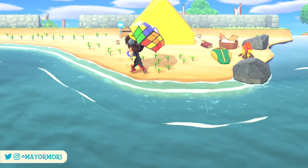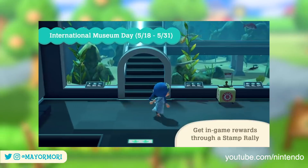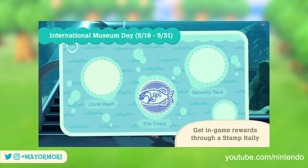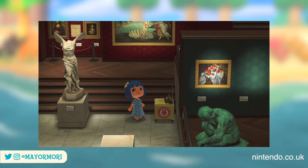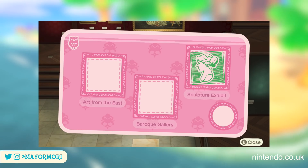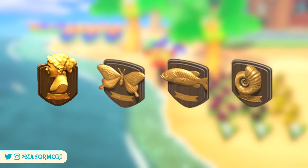The second holiday to return in the May update is, of course, International Museum Day, which runs from May 18th through to May 31st. Much like last year, players have the opportunity to take part in a stamp rally within the museum in order to earn prizes. Like May Day, Museum Day has been refreshed slightly and sees the stamp rally also open in the art exhibition, adding a bunch of new stamp locations to find and collect. Although not confirmed, this will almost certainly add the art plaque to the prizes available from Blathers during the event.